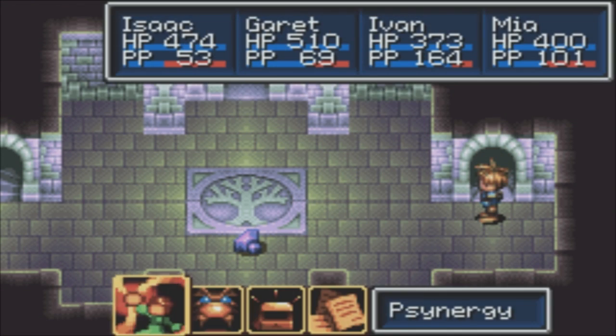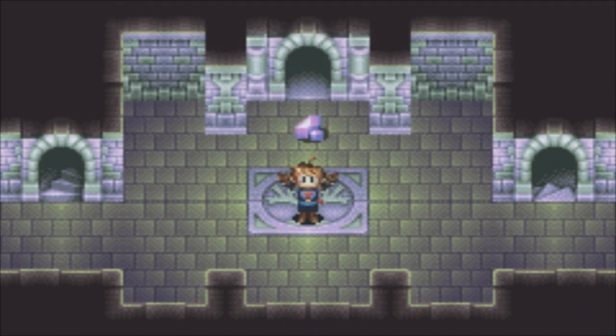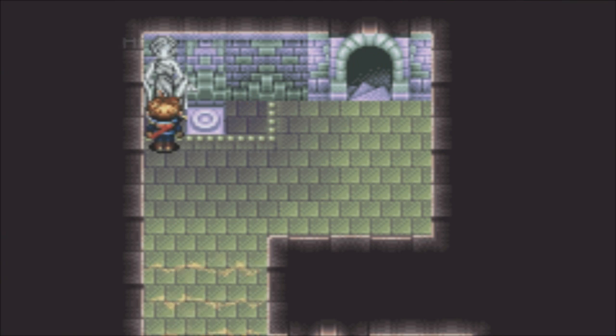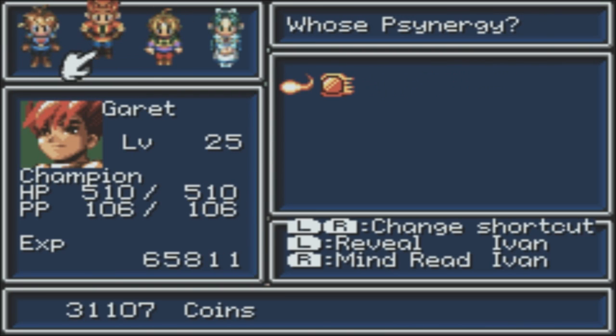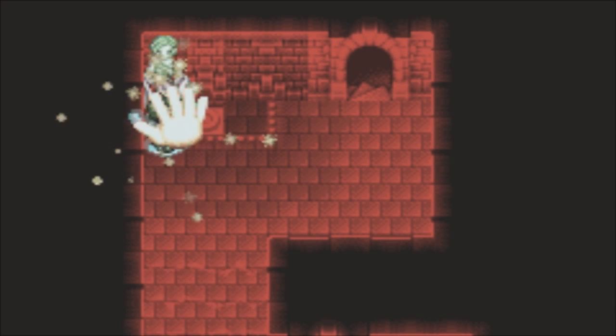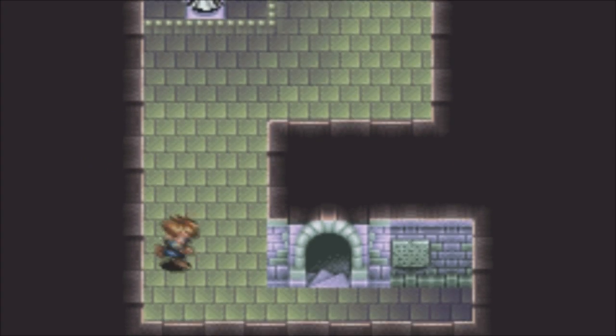And we are now in the Venus Lighthouse proper. First things first, let's get some synergy. This way leads up to the Venus Lighthouse area. One sec, we want to move this guy over. And now we can just access Venus Lighthouse. I believe that stays inactive...